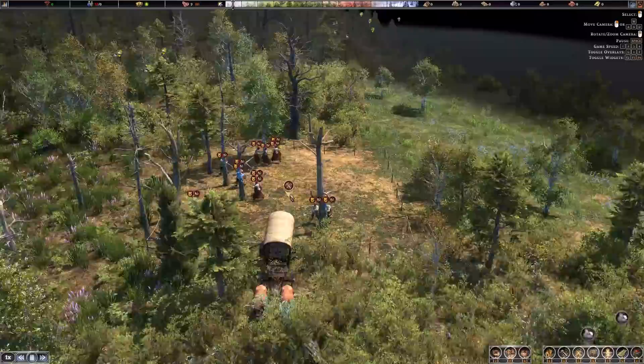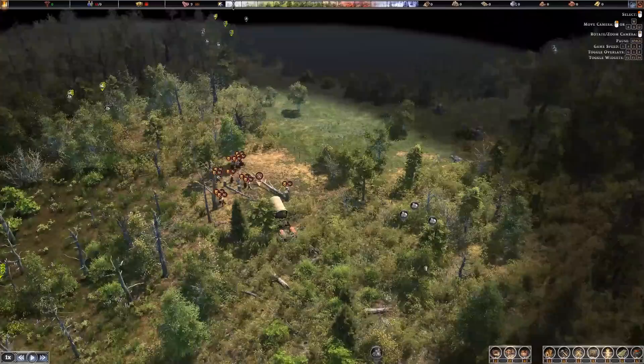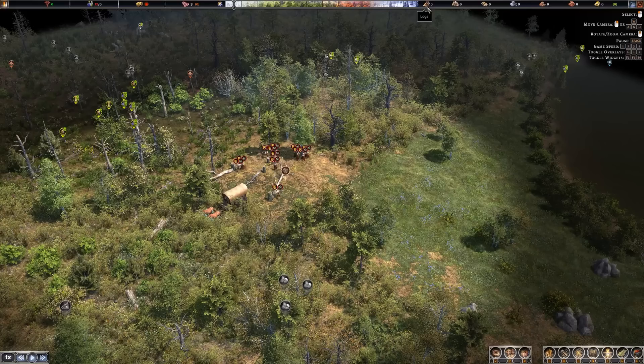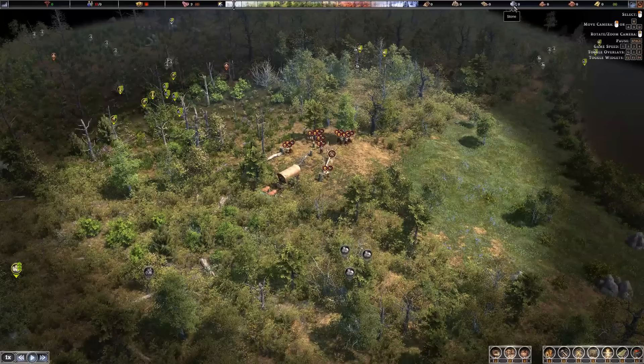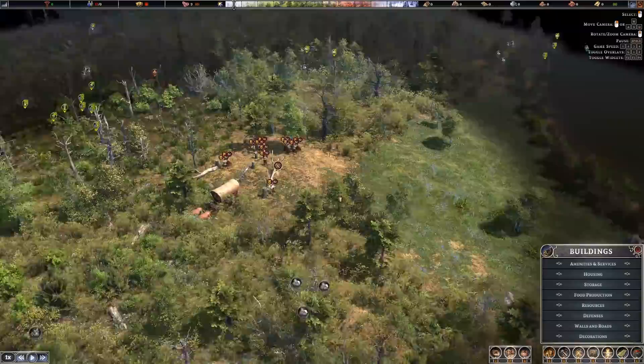Our villagers are going to meander their way over there because that's going to be our new starting location. They are going to start chopping down some trees and getting this zone set up. Now, you might be familiar with a lot of these types of colony simulators — Banished, of course, comes to mind. A lot of the same principles apply. We need to get housing taken care of, get food sorted, and make sure we're gathering up logs and stone for early construction. After that, we'll want to start turning that into firewood, eventually some planks, clay, bricks, etc.